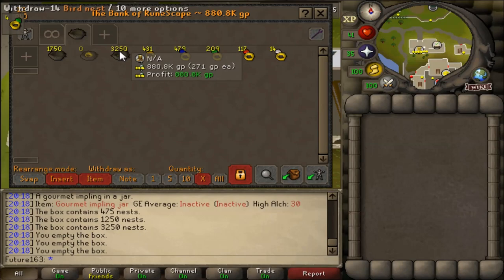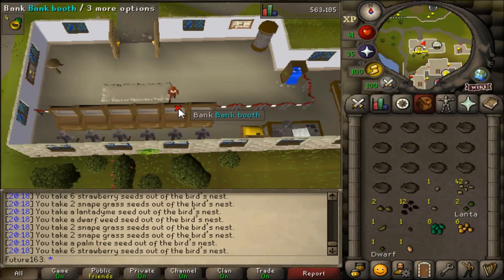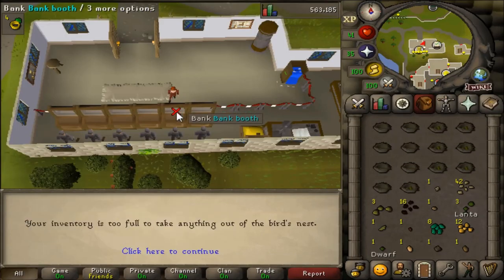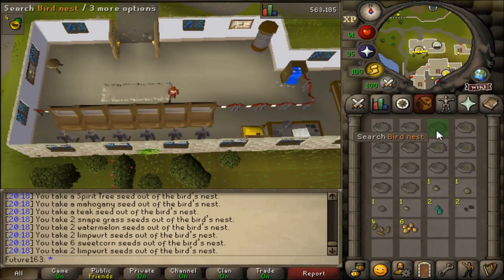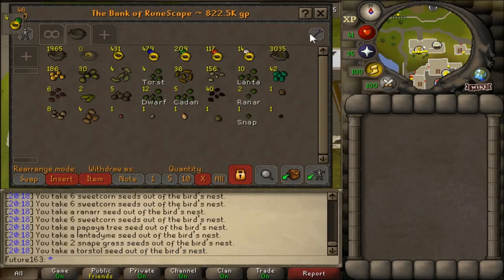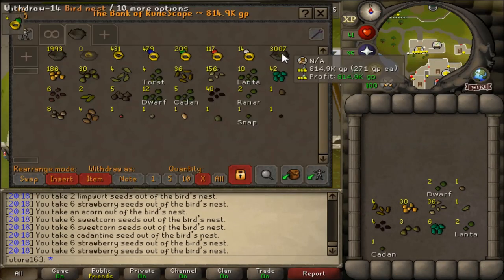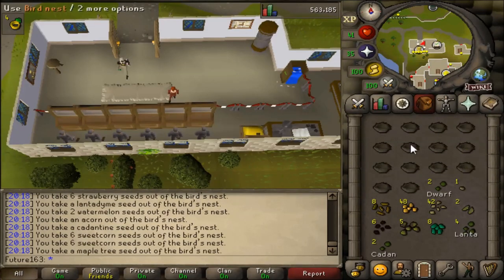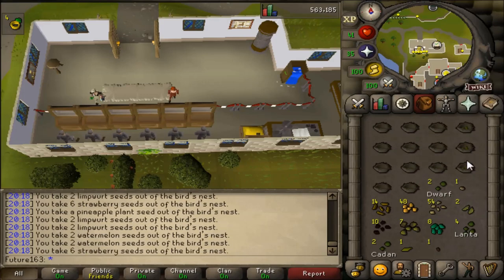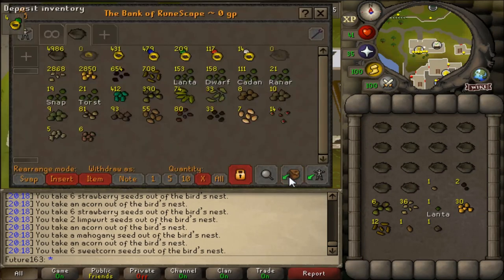Let's go ahead and open 3,250 bird seed nests. You get a variety of seeds from this. You don't necessarily get the tree seeds or the fruit tree seeds — you get more of the high-end stuff as well as a mixture of herb seeds and also some allotment seeds. These allotment seeds include limpwort seeds, sweet corn, strawberry seeds, and watermelon seeds as well.